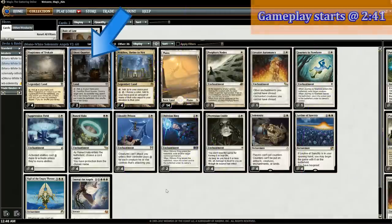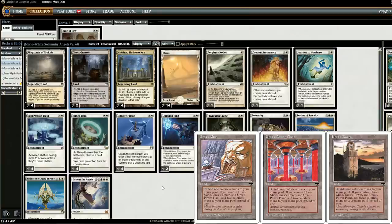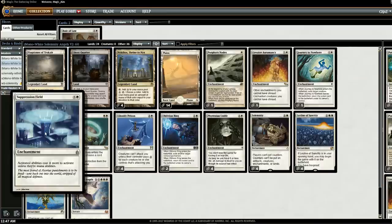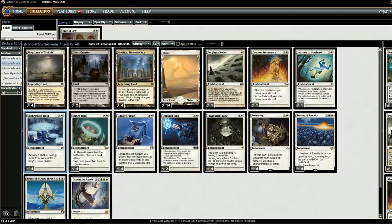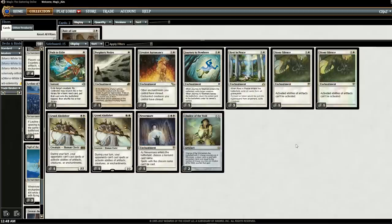For the main deck, we've added two Ghost Quarters instead of two Plains, and we've done that to help our matchup against Tron. If they get all three Urza lands out and hit seven mana, they can drop All is Dust, which board wipes us because it destroys all colored permanents. The downside is Suppression Field makes activated abilities cost two more, so Ghost Quarter will require an extra two mana — but it's worth the drawback since winning against Tron is pretty rough.